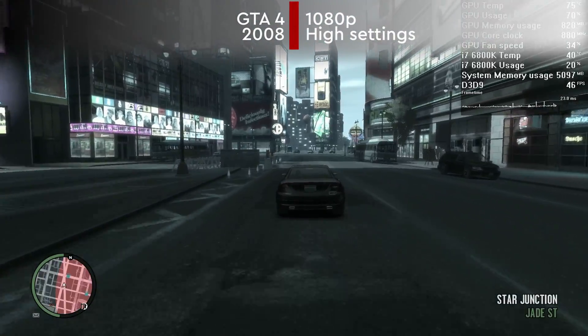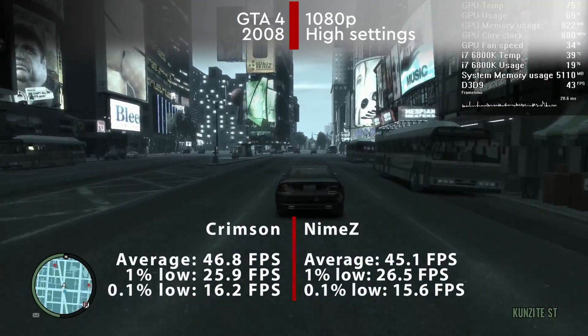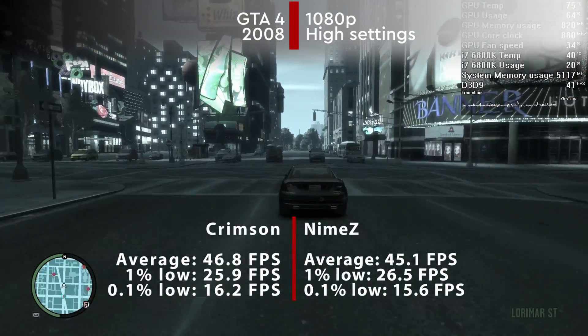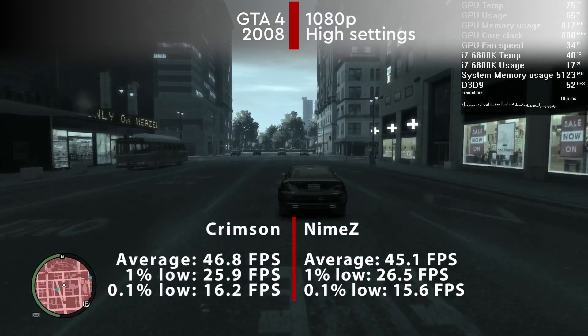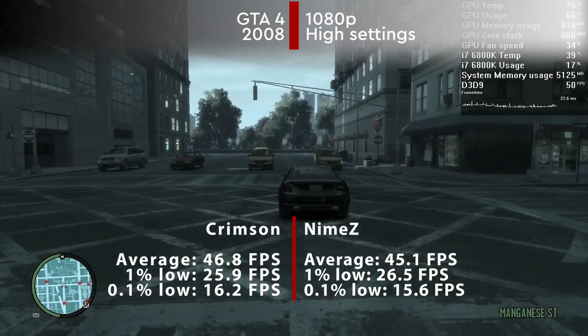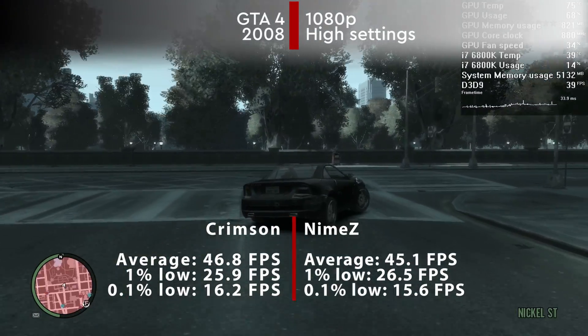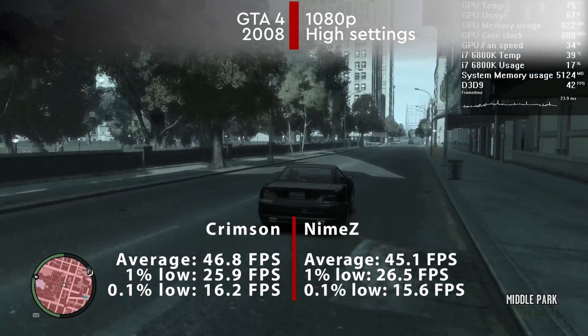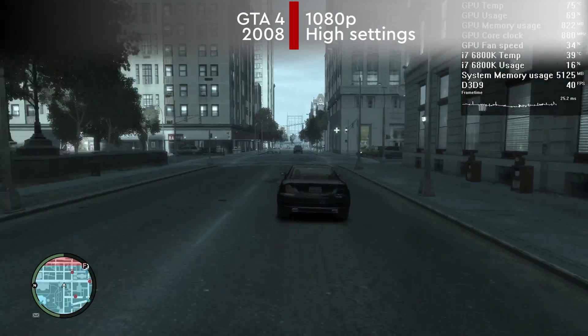The Nemesis, aka GTA 4, returns once again. Doing my usual run using the high graphical preset, we saw an average of 46.8 FPS with the Crimson driver and 45.1 using the Nimes drivers. Although there is some improvement to 1% lows, the experience was really nearly identical and I couldn't tell them apart.